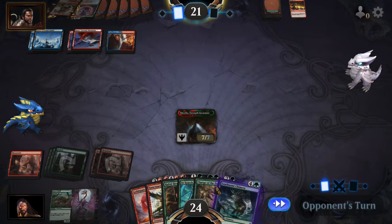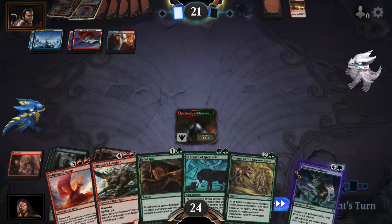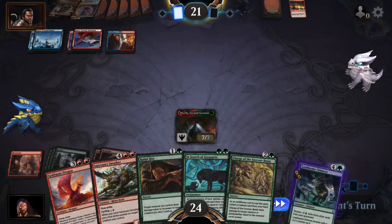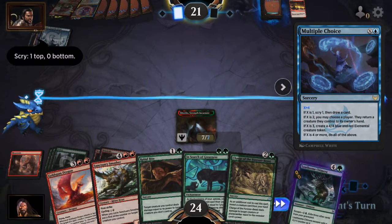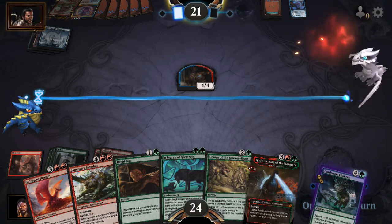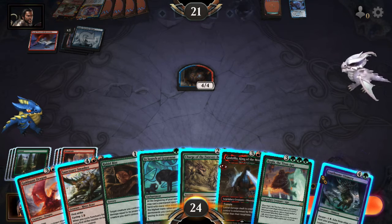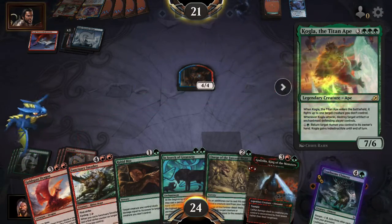Now what you got, opponent? We'll put him in my hand. He gets a 4/4. And since he's tapped out — yeah, let's do that. Let's play out Mr. Kogla.